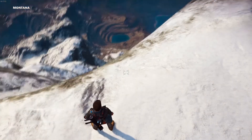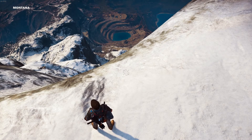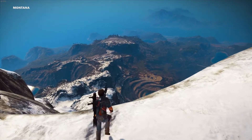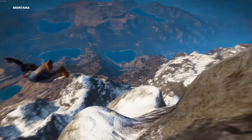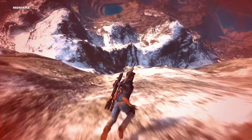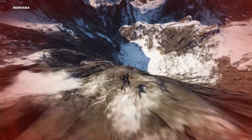Holding control will keep Rico in ragdoll mode until you let go, so he'll continue tumbling down the mountain. If he didn't hold control down, he would normally stand up and walk around. So I'm going to show you right now — wingsuit, tap into the mountain, hold control, and now we roll.